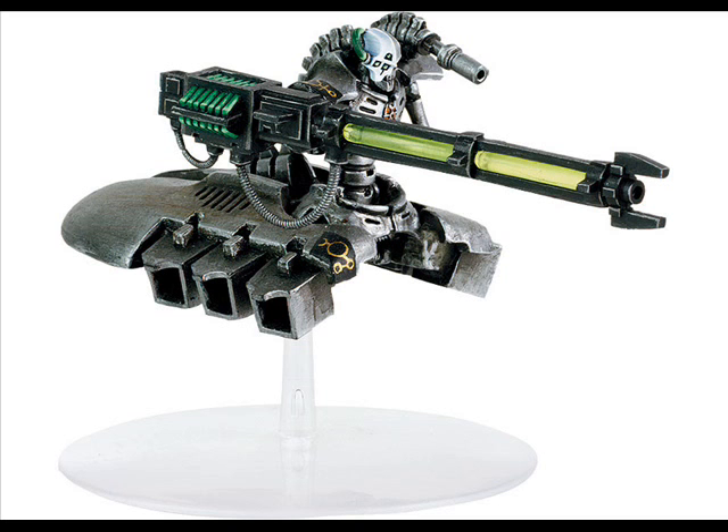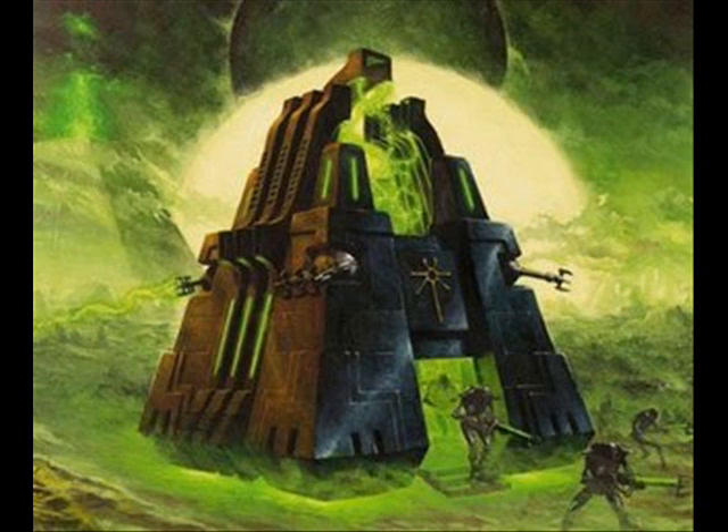Heavy Destroyers: the main anti-tank unit. Very maneuverable because you move as jet bikes and can still fire. 65 points per model and a small squad size of 1 to 3 makes them not very durable — despite toughness 5 they're not going to last long. They have strength 9 AP 2 guns with 1 shot each. They move around the field killing tanks — that's what they do. Use them only for that, and take squads of 3.